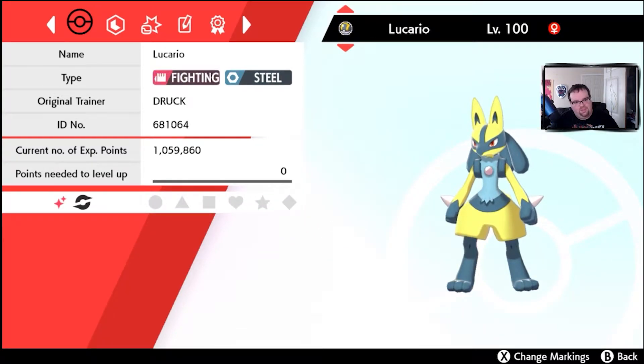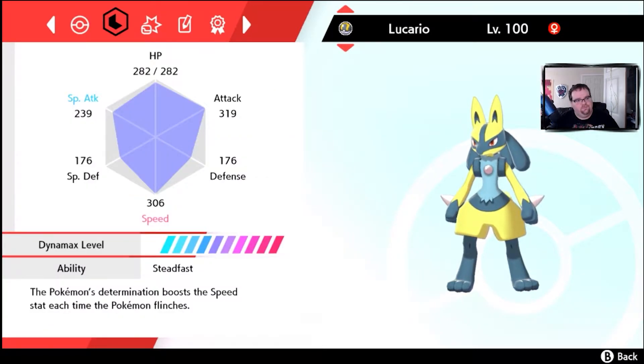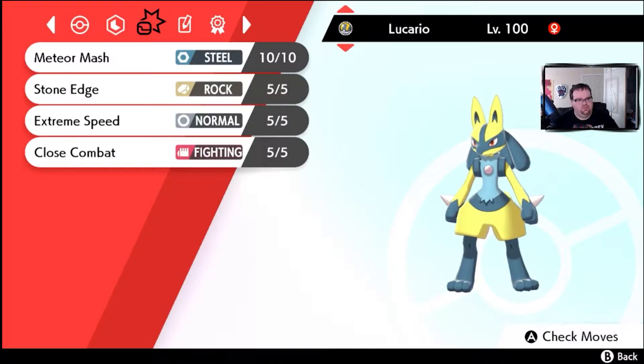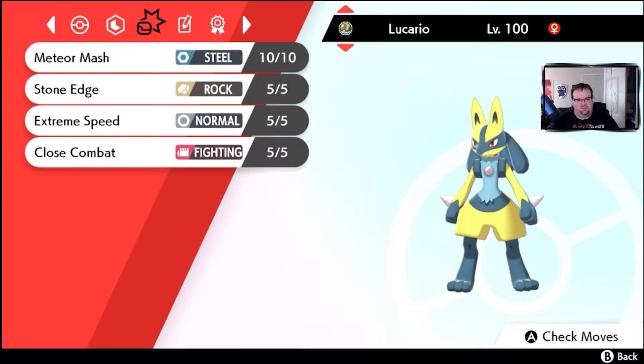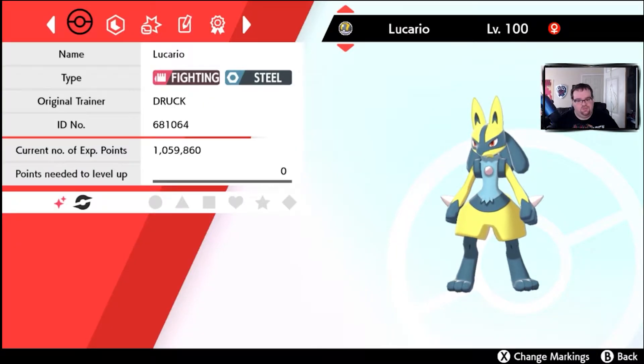Lucario. I bred this Lucario myself — it took me forever to get a shiny Riolu, but it finally happened and this is my perfect Lucario. His attack and speed are way up there. He has the hidden ability Steadfast, which boosts the Speed stat each time the Pokemon flinches. His moveset is Meteor Mash, Stone Edge, Extreme Speed, and Close Combat. This is my perfect Lucario — he's really good.